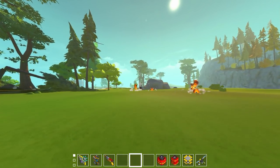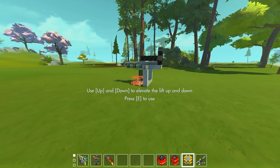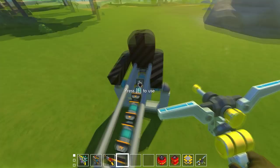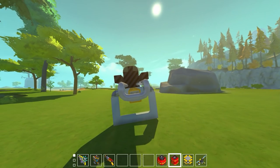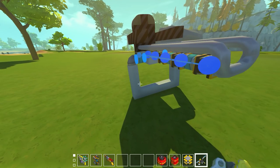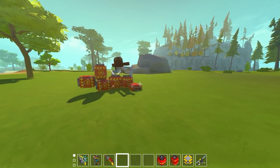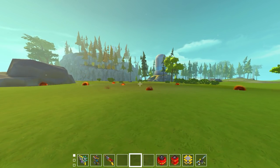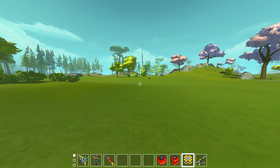We moved away from that terrible flipper glitch cannon style into this newer style with the piston update. This one uses a bunch of stacked pistons: you activate them all at once and it gives you a consistent shot, but it doesn't have a lot of power — it just lobs the barrel. This one isn't even hooked up to anything. We're going to get rid of it as well. With the spud gun you'd be lucky to get maybe 50 to 60 blocks in distance with these barrel-lobbing piston cannons.